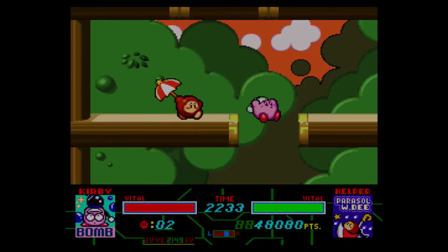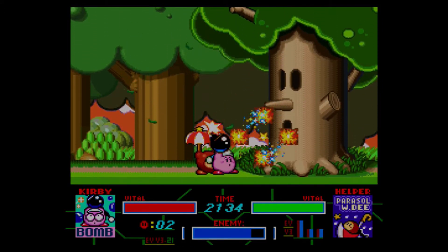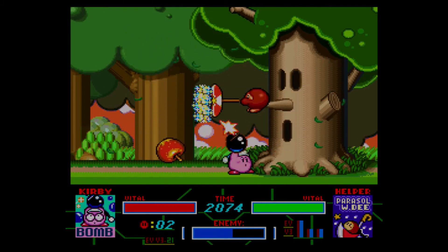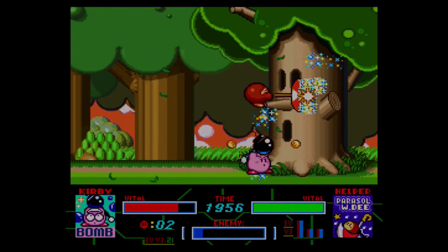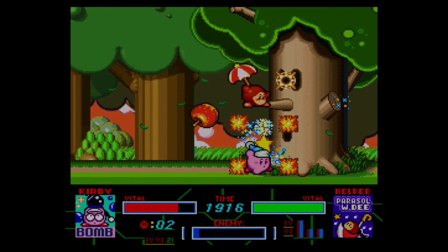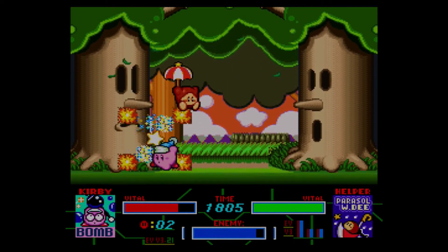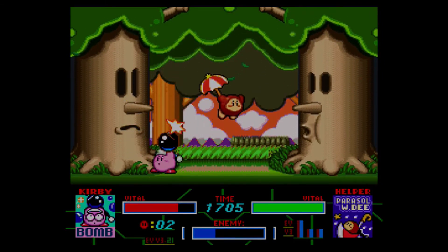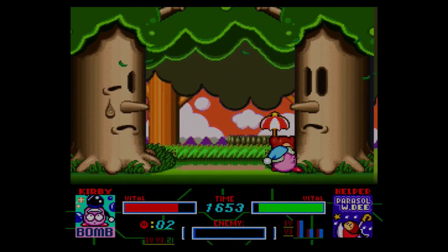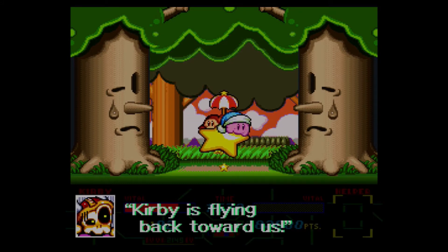Let's go to the next area to fight the boss. Believe it or not, it's Wispy Woods again — we've faced him before, and this one's a bit harder. The apples come towards you. Nothing too bad really with Wispy. We're not done — now it evolves into the Twin Woods! Two Wispys at once, and they are very tough. Defeat one Wispy to defeat the other one. It's a bit harder, but not too hard!